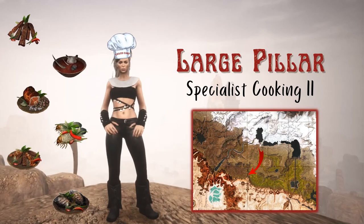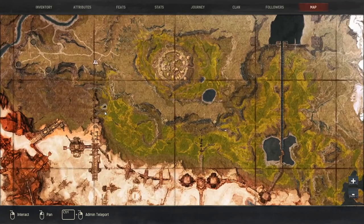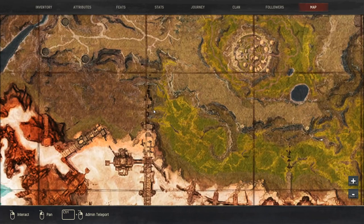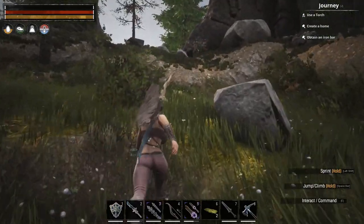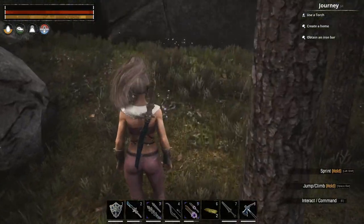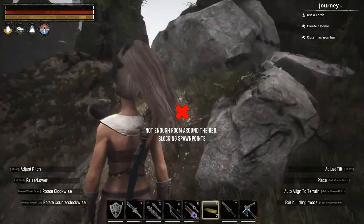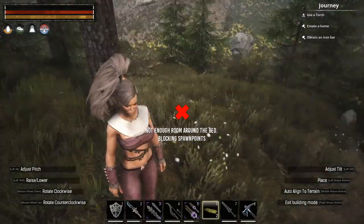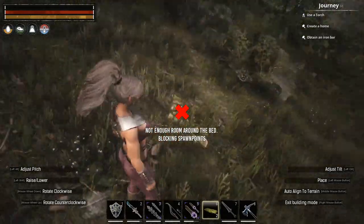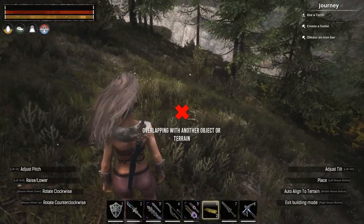Next we're heading to a place that doesn't really have a specific name — it's a large stone pillar south of Skyhome Ruins. When you look at that area on the map you'll see some pillars for a destroyed bridge, and it's going to be the one on the right. This one can be a bit of a pain — it was probably the one I've had the most trouble with.